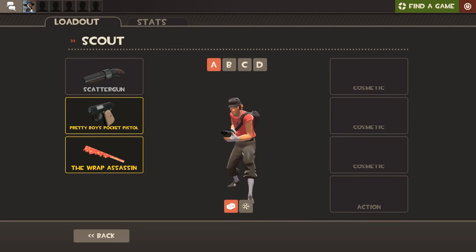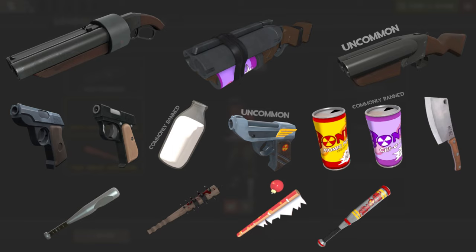This is the most common loadout used in Highlander on Scout. However, onscreen now is every weapon that has been run in the past or is considered competitively viable and may fit a loadout you want to run. Be sure to check your organization's whitelist as certain items on this list may be banned.